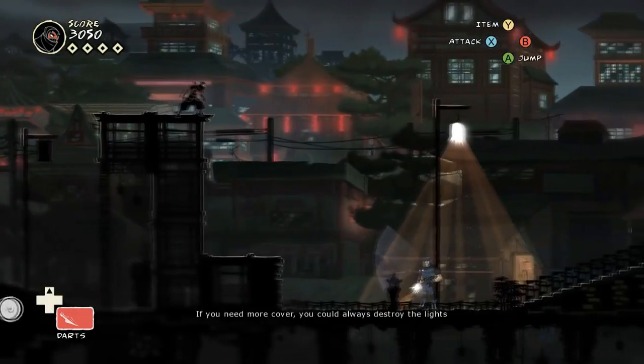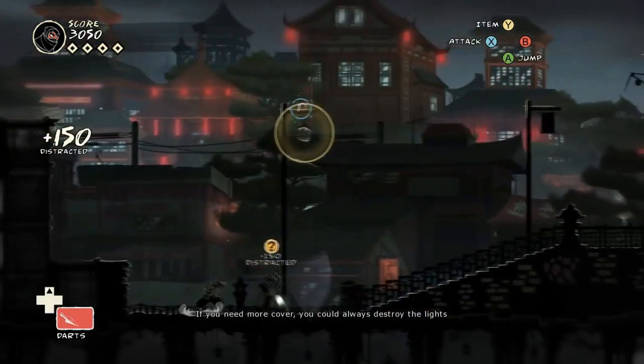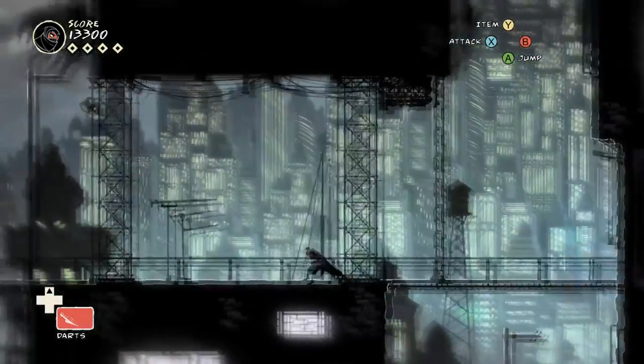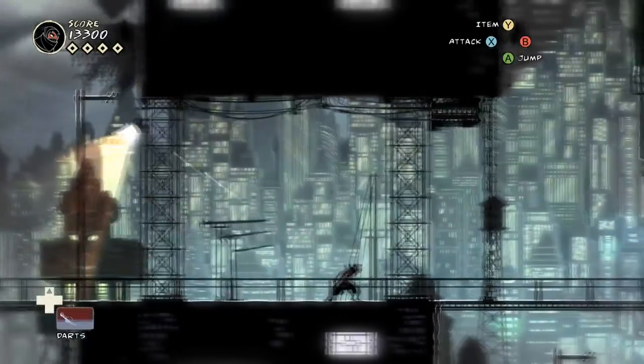The stealth elements and techniques here are what make Mark of the Ninja stand out. Sure, I guess you could just ignore all that stuff and sprint through the game and treat it just like any other action platformer, but there's already a million games where you can do that, and there's very few that have the kind of stealth mechanics here that are done so well. So you'd be wasting the game's strengths.